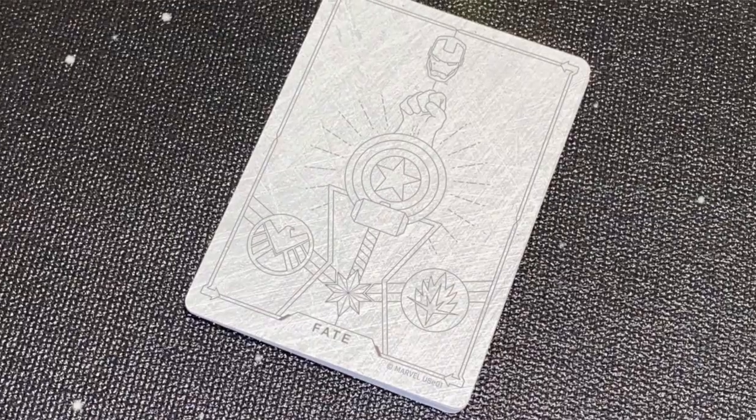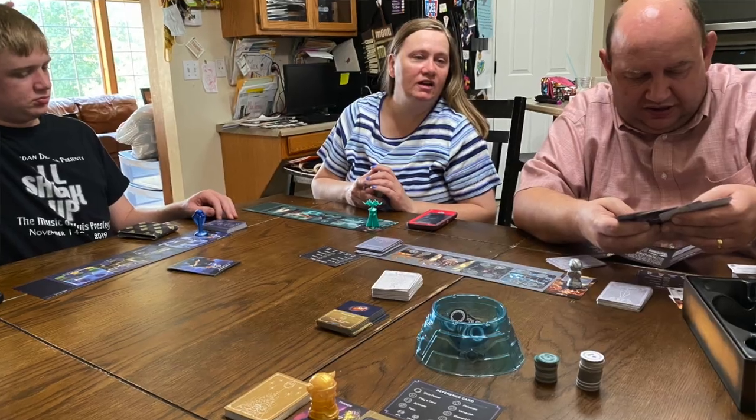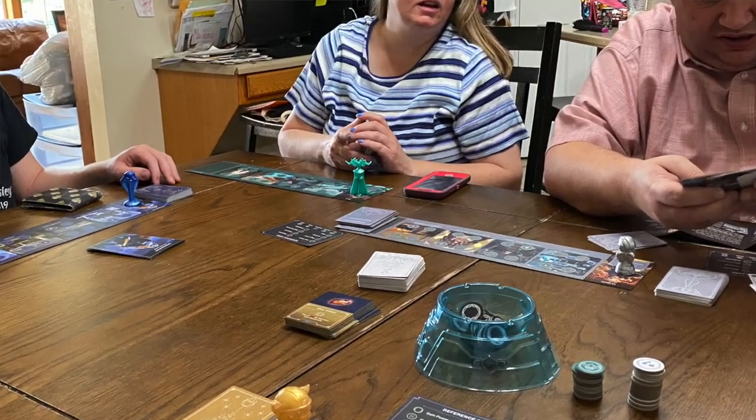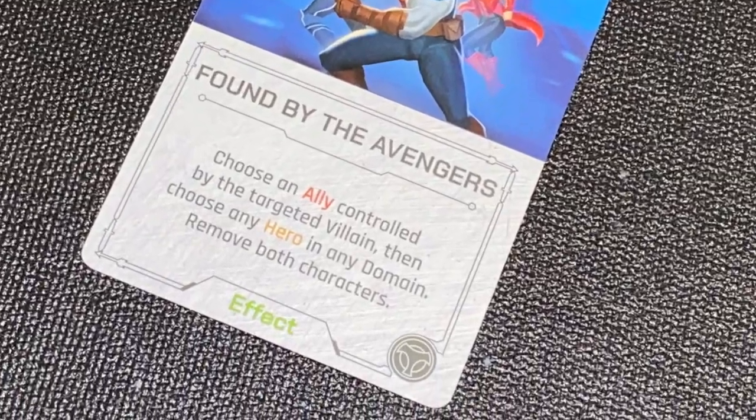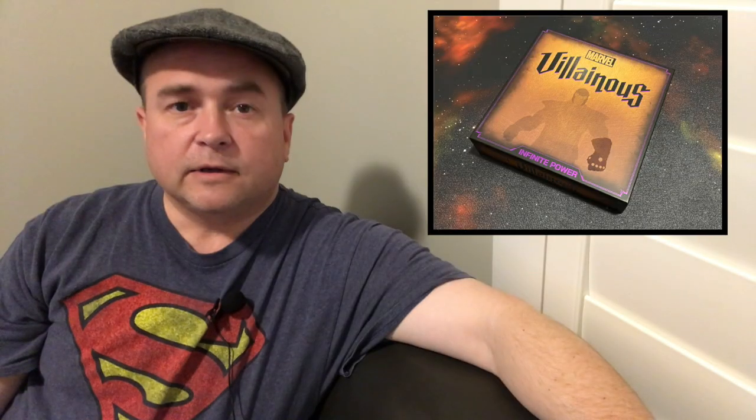With Disney Villainous, each character has their own fate card deck and you take cards from a specific character to play on them. But in this version you actually have a common fate deck. Some of the cards are going to target specific characters and may be more powerful against them, but generally speaking you just pull from that deck and can play it on anyone — it's going to work better with some than others.